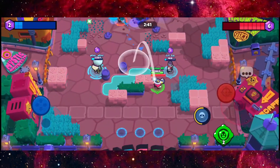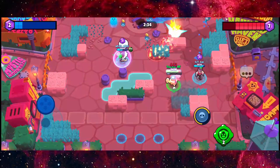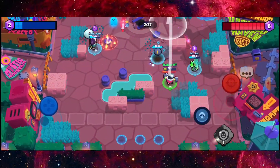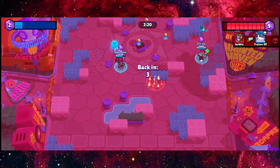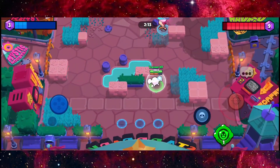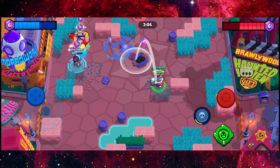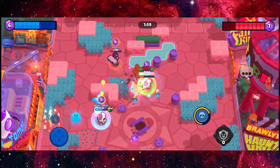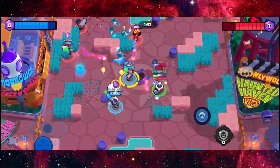Oh my god, what is that? I don't even know what that is guys. But now we have two brawlers which makes us kind of fragile. I'm just spamming bombs at this point — we are getting bullied left, right and center. Okay, we are getting back some gems right here, which is good news.